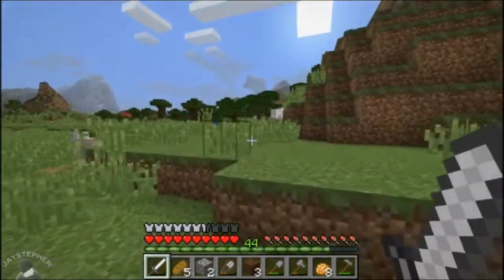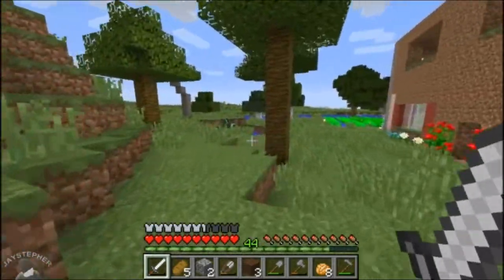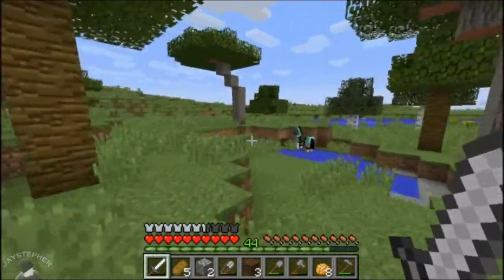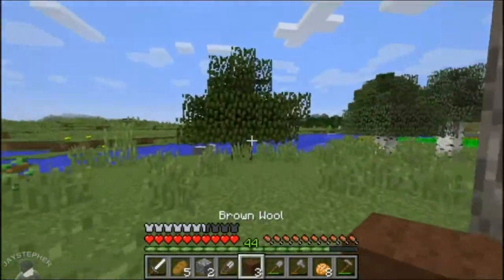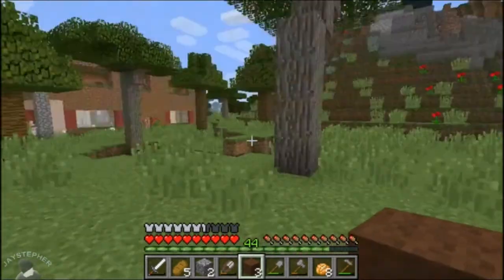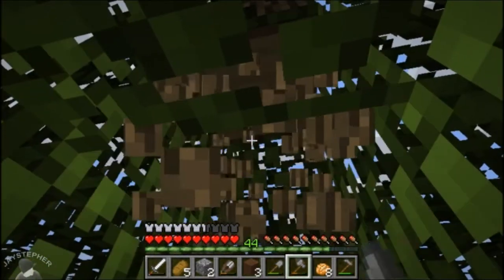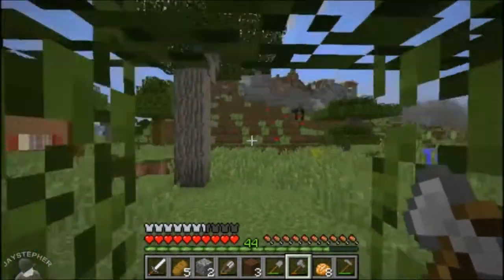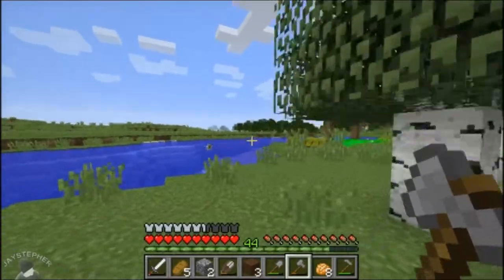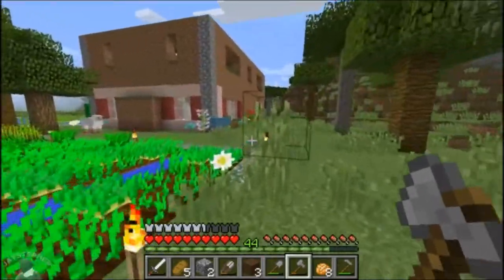Make a corral for the sheep and maybe for some cows and stuff. Back to the old daily grind. Let's start chopping down oak trees and we're going to finish up that kitchen floor first.